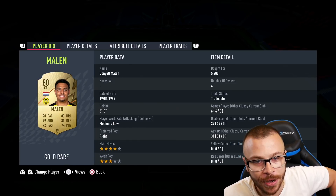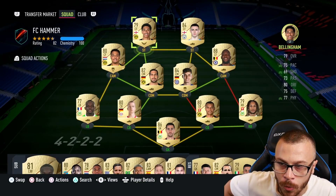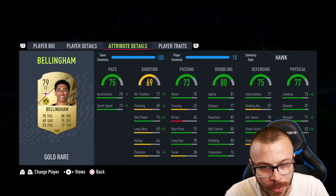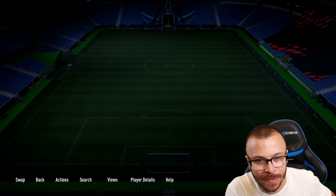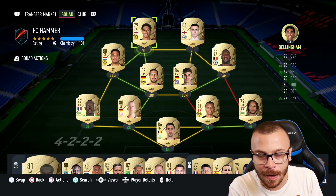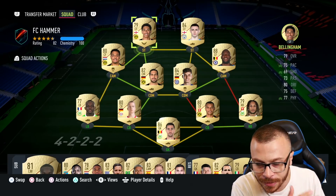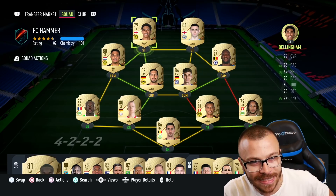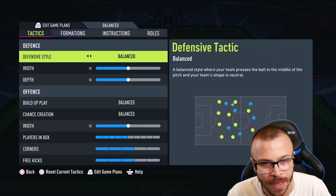Last but not least, I just bought Bellingham — 79 rating, absolutely fantastic stats with the Hawk chemistry style. I'm not willing to spend extra coins on chemistry style cards right now because this is my RTG account, and in the first days of FIFA 22 every coin matters. In my opinion this is one of the best 200,000 coin teams you can actually build.